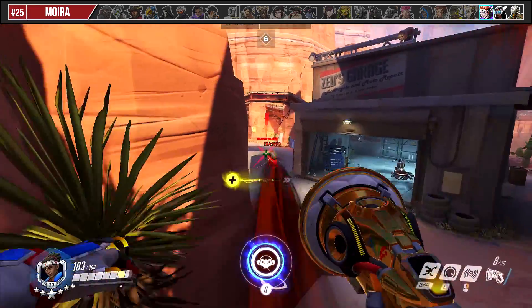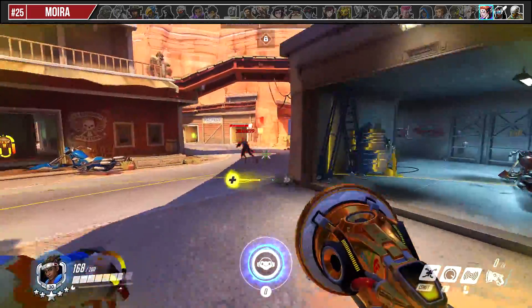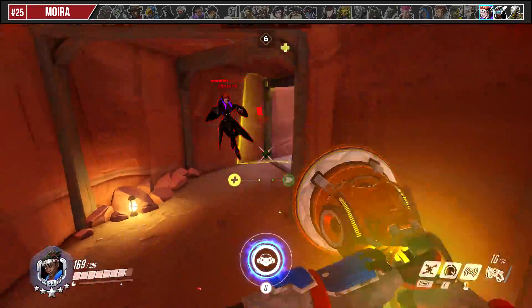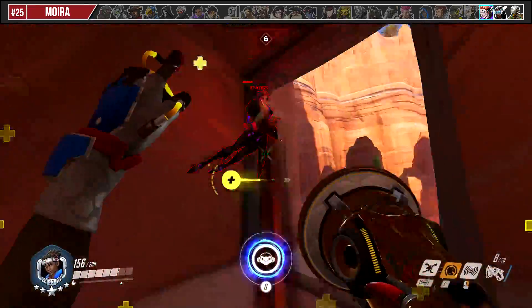Moira is very vulnerable without her Fade ability. Shoot at her until she uses her Fade ability, then get close to her and focus her down quickly. If she uses her damage orb, make sure to use your amped healing to keep yourself up.